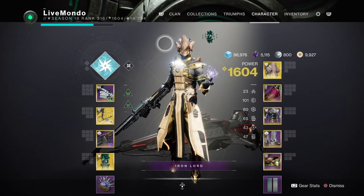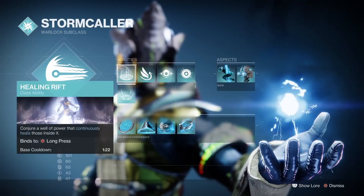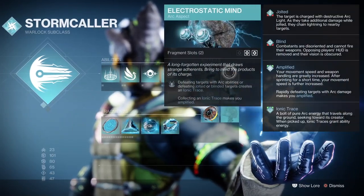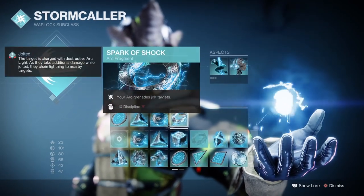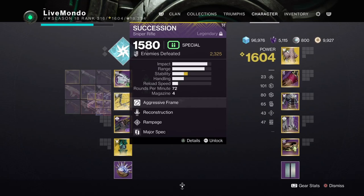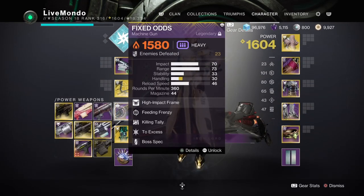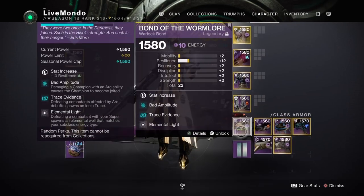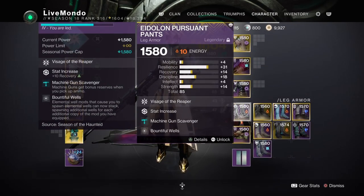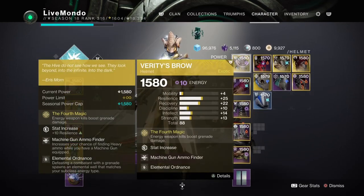Hi guys, welcome to the video. This is my solo run of this week's featured Nightfall, which is the Disgraced. All fragments and aspects I'm using on my Stormcaller — I am using Chaos Reach — are here in the video. The weapons I'm using are the Succession Primary Sniper, Trinity Ghoul, Energy Bolt, and Fixed Odds Heavy, and my Exotic is Verity's Brow. All mods, ammo finders, and ammo scavengers are shown here in the video.